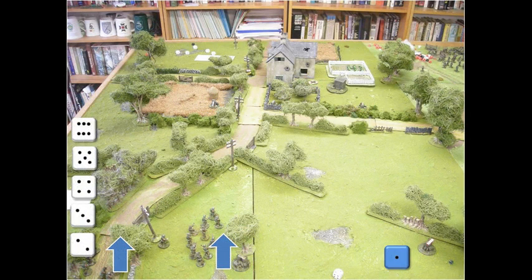Here we have our first phase of play. When we roll the dice for the British I'm going to put the dice down the left-hand side of the screen. When we roll for the Germans I'm going to put the command dice across the top of the screen. Then we'll indicate on the image exactly what movement is taking place and why.